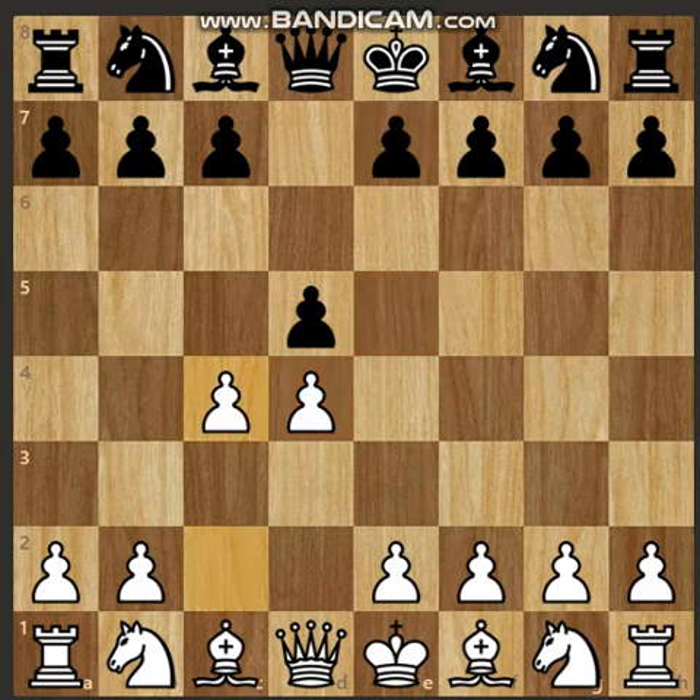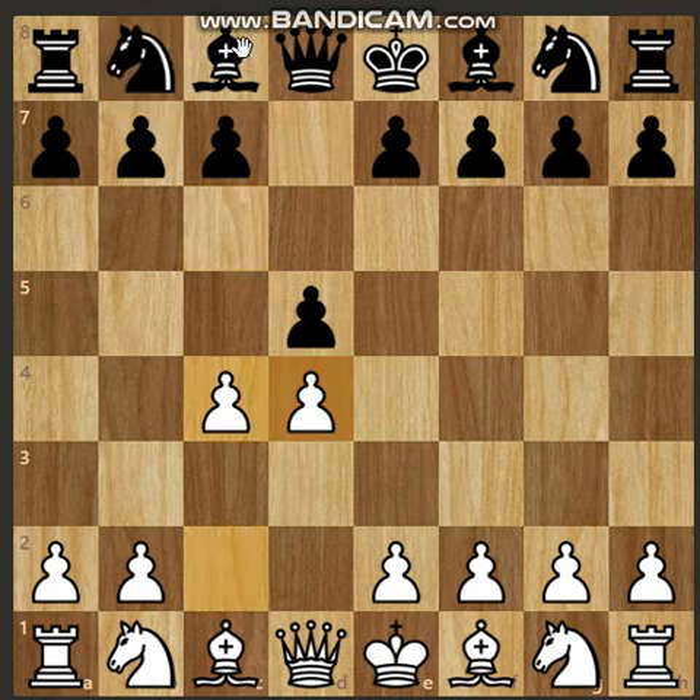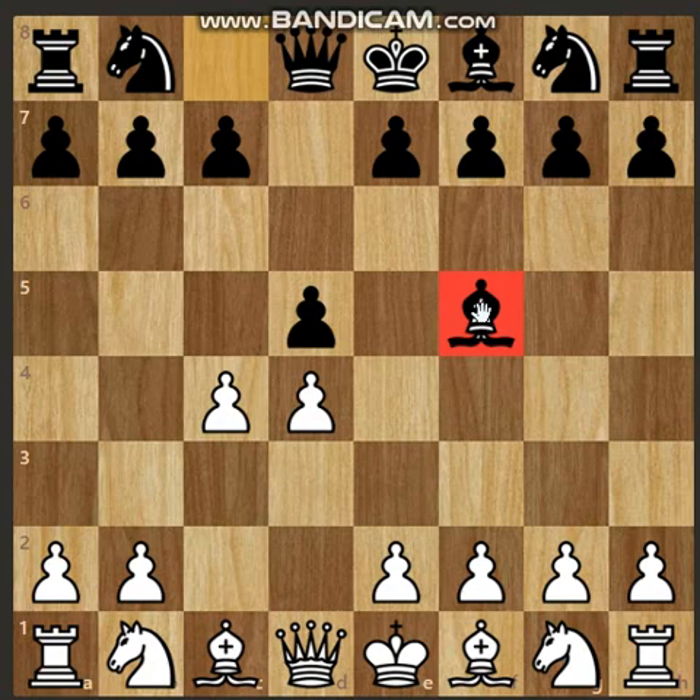Fifth is the Chigorin Defense, where black responds with knight to c6, attacking white's d4 pawn. Sixth is the Baltic Defense, where black responds with bishop to f5.